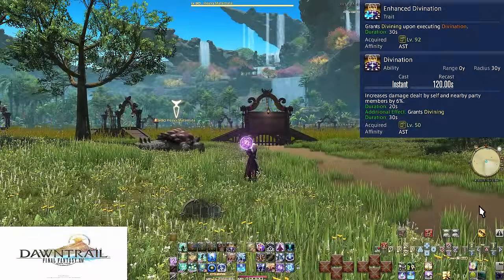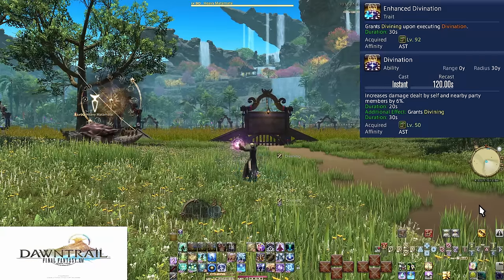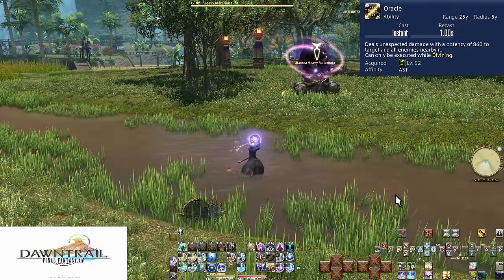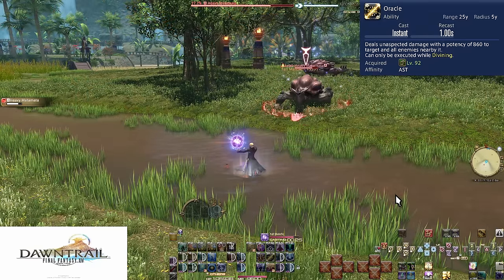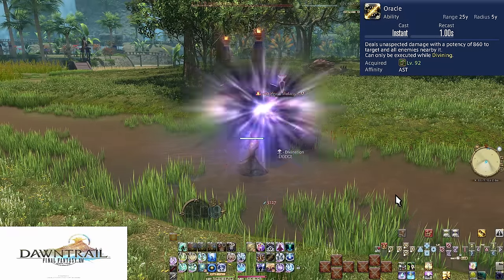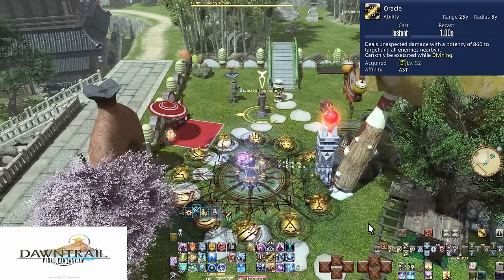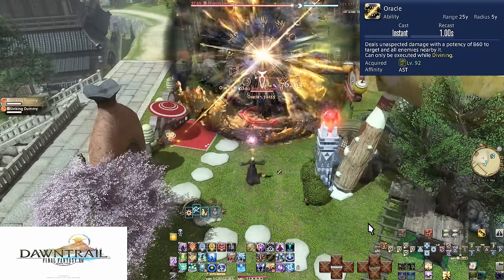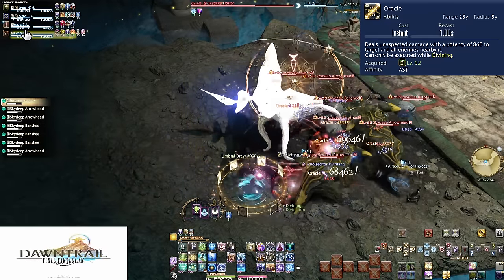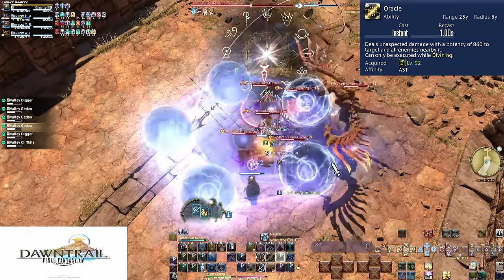Level 92, Enhanced Divination and Oracle. For 30 seconds after using Divination, you will be granted the Divining buff, allowing one use of Oracle — which can be its own button or combined into Divination via the skills page. Oracle itself is an obscenely powerful attack: an AoE on a target with a 5 yalm range, dealing 860 potency of damage to the target and all enemies in range. This is also an ability, so you can weave it between normal attacks. Just use this anytime you use Divination. This is also where our final opener comes in — we'll go over that after the full toolkit.